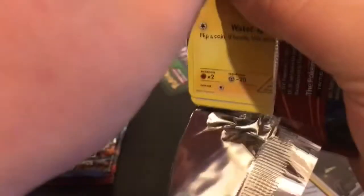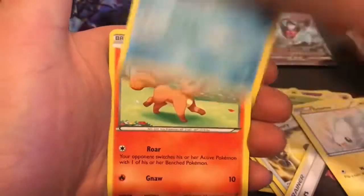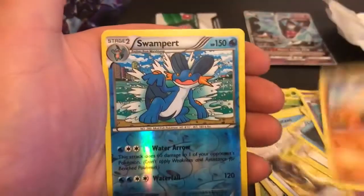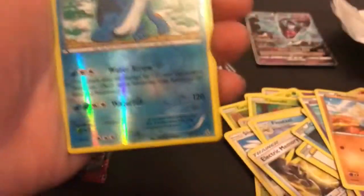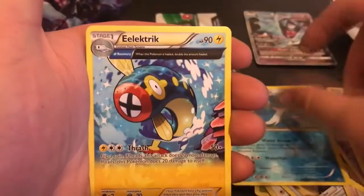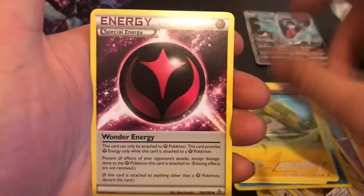In the Primal Clash pack: Tynamo, Corefish, Vulpix, Tentacool, Meditite, a Swampert reverse rare — that's one point — an electric regular rare, an electric ancient trait special energy, Wonder Ball, and Dive Ball, which is a good card to pull.